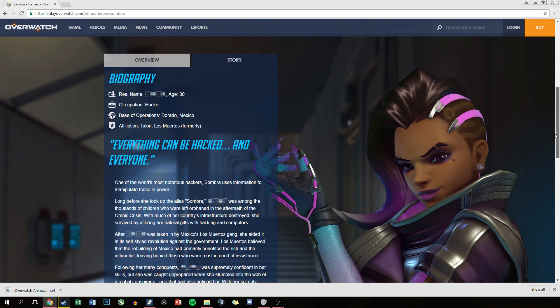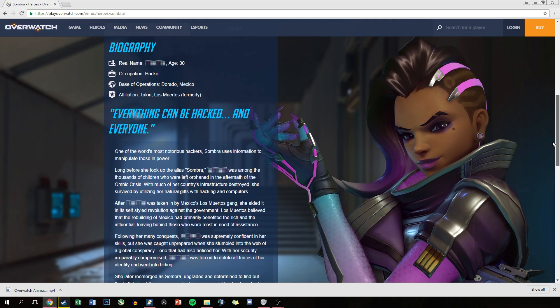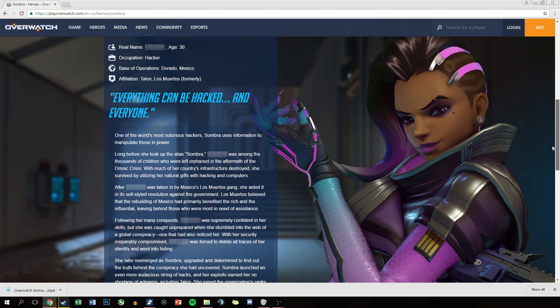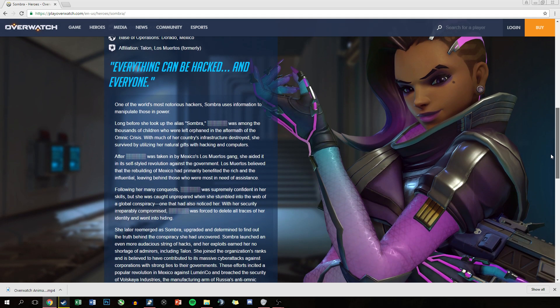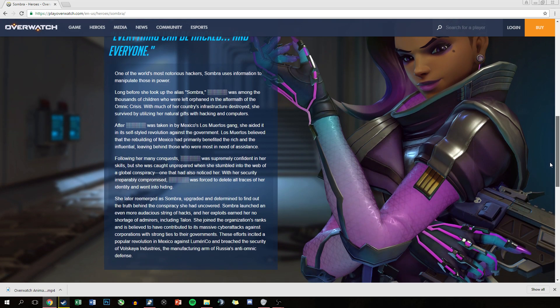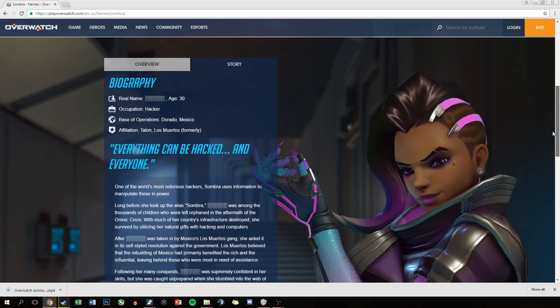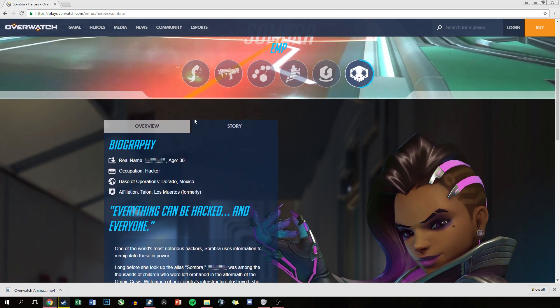Following up on that, there is the Thermoptic Camo. Sombra becomes invisible for a short period of time, during which her speed is boosted considerably. Attacking, using offensive abilities, or taking damage disables her camouflage. Her next skill is her Translocator. Sombra tosses out a Translocator beacon. She can instantly return to the beacon's location while it is active, including when it's in mid-flight.